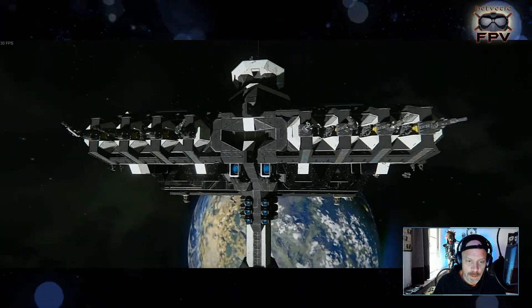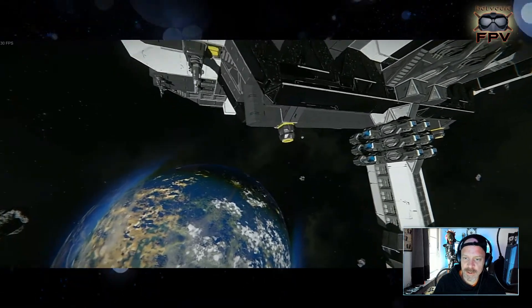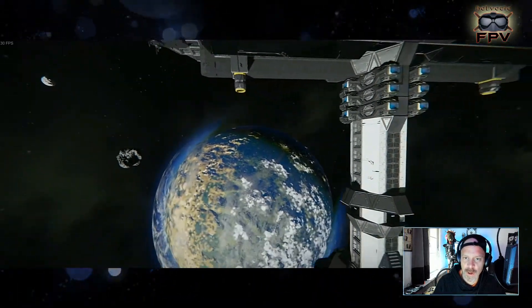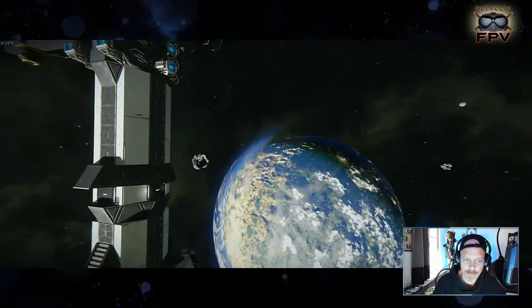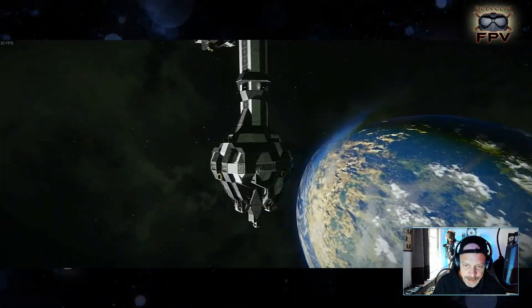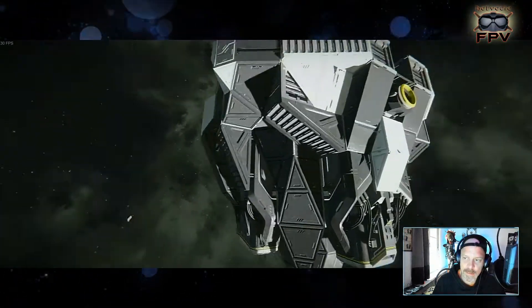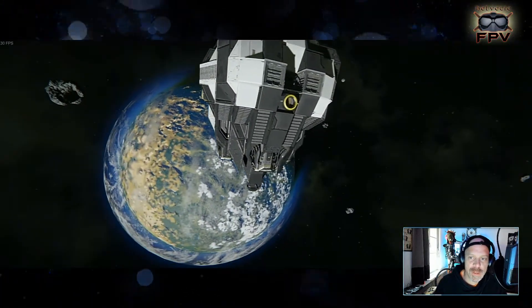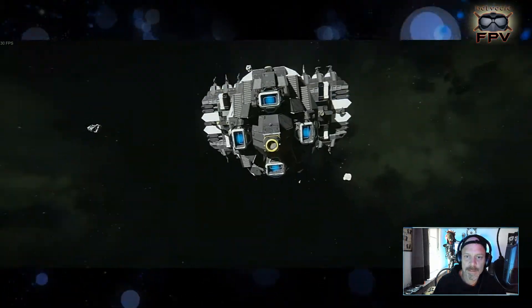We also have connectors to connect ships to the station. There are connectors here for top docking, and on three of the four sides we have connectors. Very large ships can also connect down here to the station.